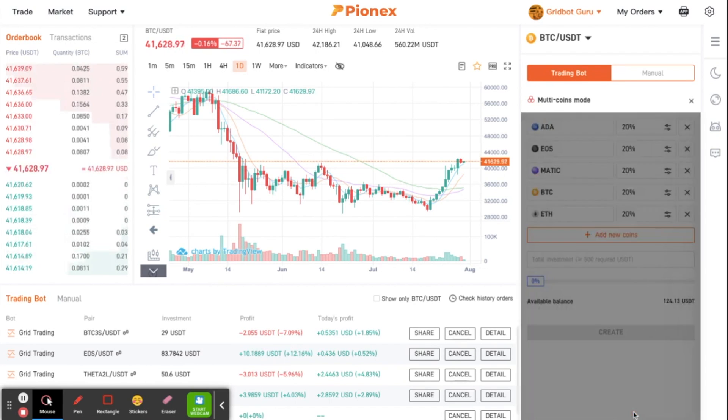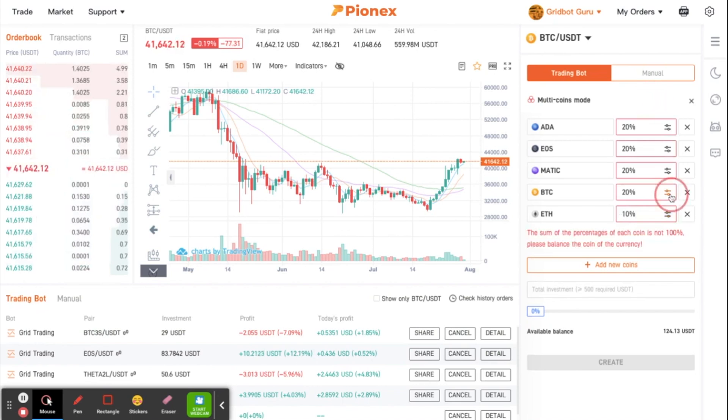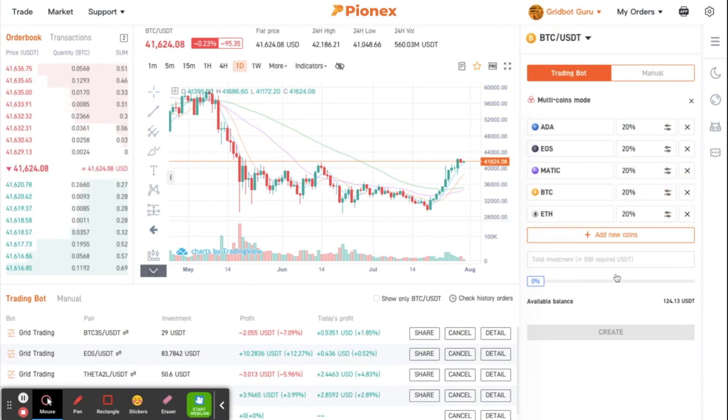The reason I included Bitcoin and ETH: Bitcoin is king, so if Bitcoin is going up, more than likely some of the other coins will go up as well. You can also adjust how much percentage you want for each coin. I could put 10% on one, but then I need to auto-adjust the others. I'll go ahead and put 20% here and adjust the rest accordingly.